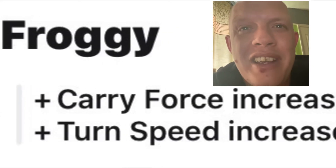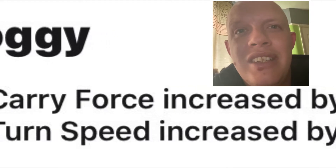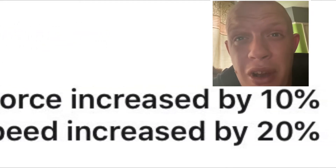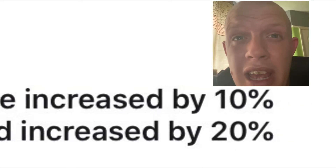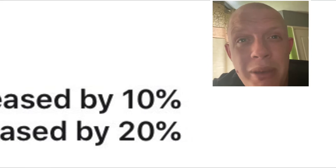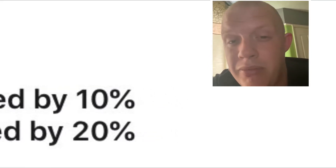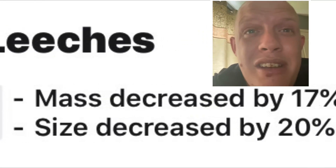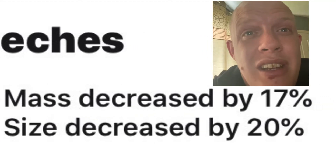Frogger — carry force increased by 10 percent, turn speed increased by 20 percent, so overall it's buffed a lot. It's not overly used so I don't mind it. I do remember Froggy when it was completely OP, so let's hope it's not that strong — we'll see.